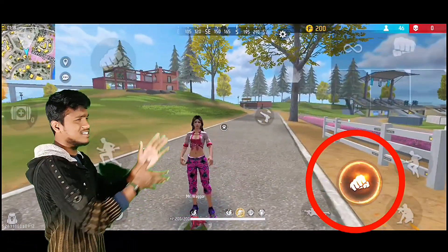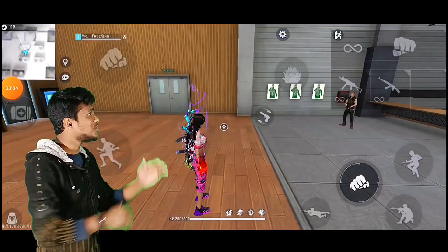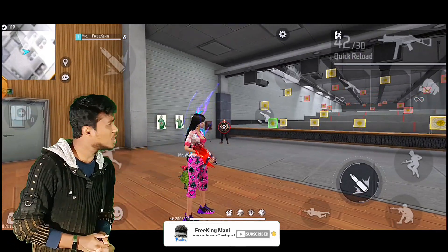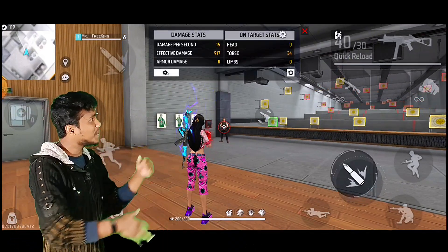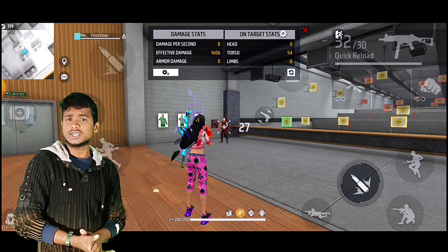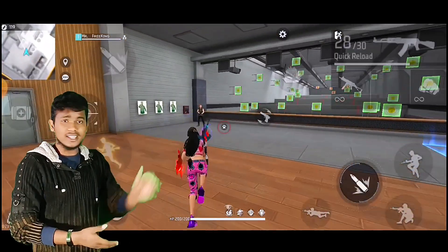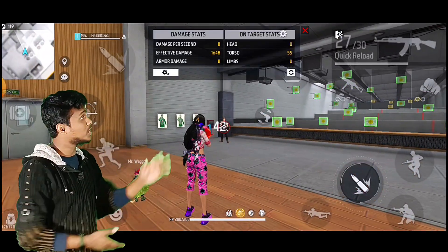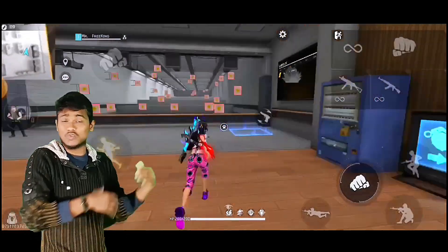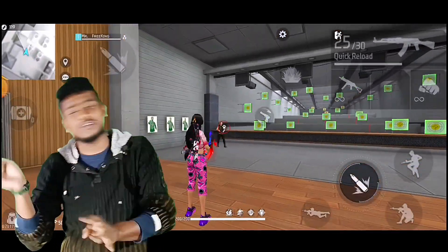The damage from the fire button is very good. There is a good way to use it in the training ground. We have a UMP, which makes 26 damage normally, but the fire button adds 5 seconds and deals a lot of damage. The first bullet shooting is normal, but using the fire button increases overall damage significantly.